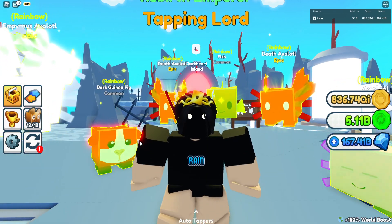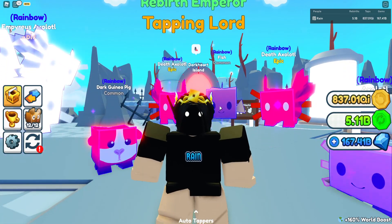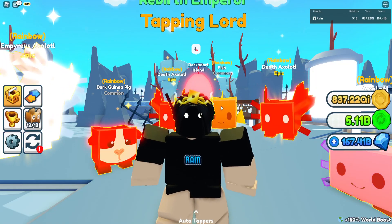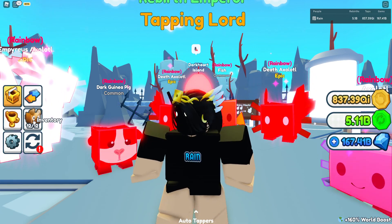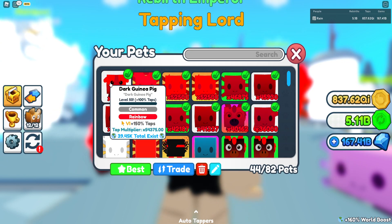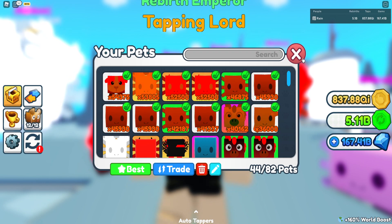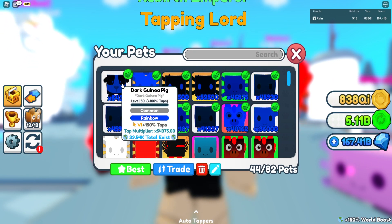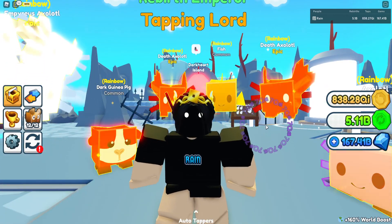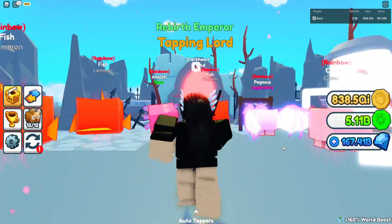The third step is to slowly make your pets stronger — upgrade them to shiny, then rainbow. If you have a lot of gems and tokens, enchant your pet to Tap 5 or Tap 6, because it's very useful.